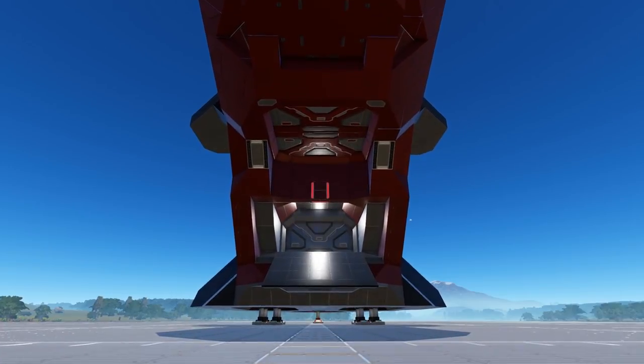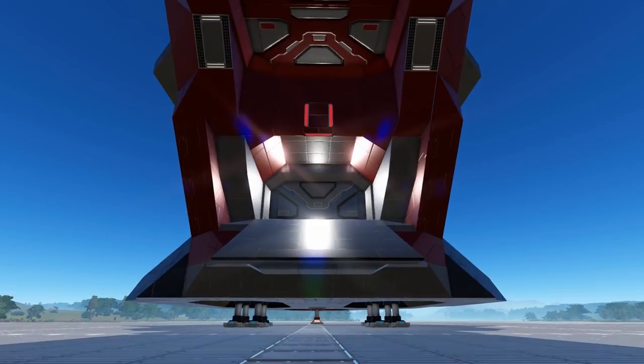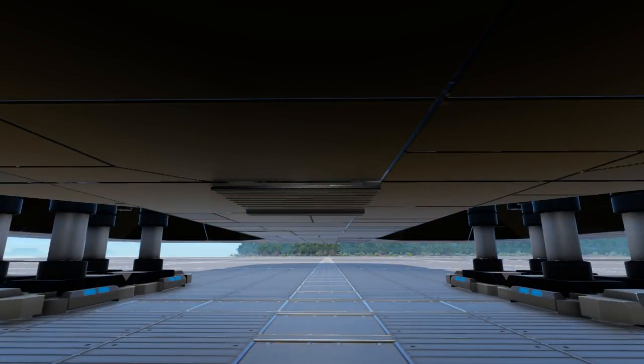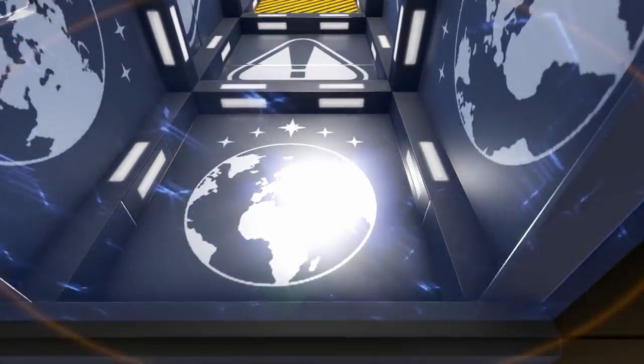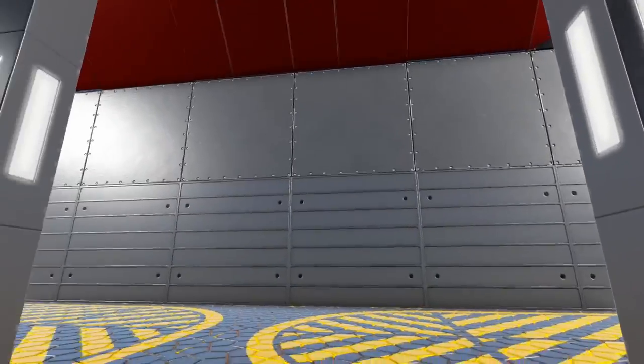Starting at the rear of the ship we do have a ramp leading up to one hangar door as well as a pair of hangar doors directly above that. Underneath the ship between some of the landing gear we do have a shutter door that will open when you approach and this gives you access from the foot level into the main elevator shaft.